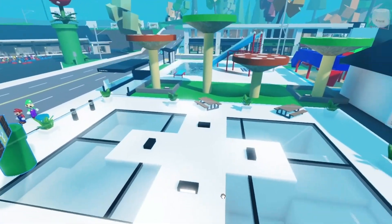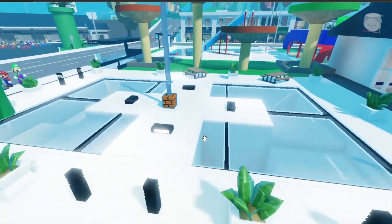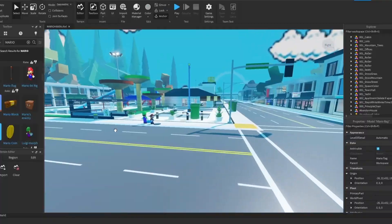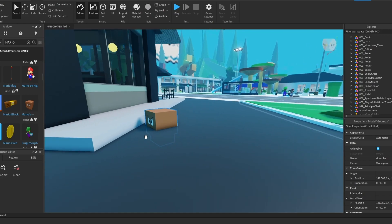Now that we have no water anymore, we can change things a bit more. Let's use that Mario flag over here - look how cool it looks! I have an idea: let's put some Mario enemies right here at the other side of the street.